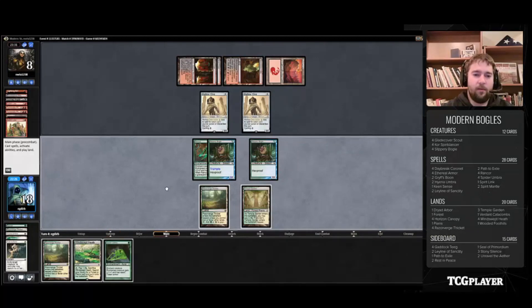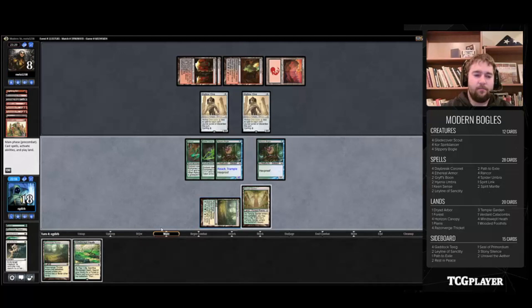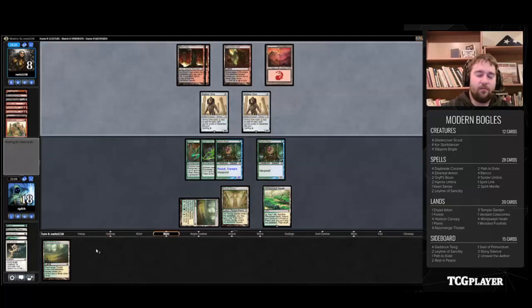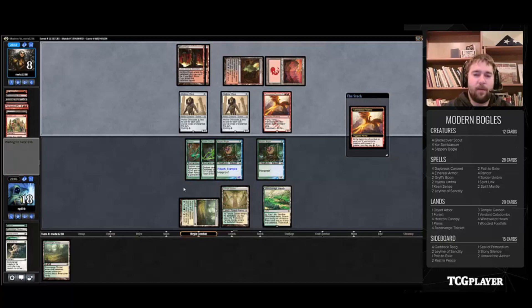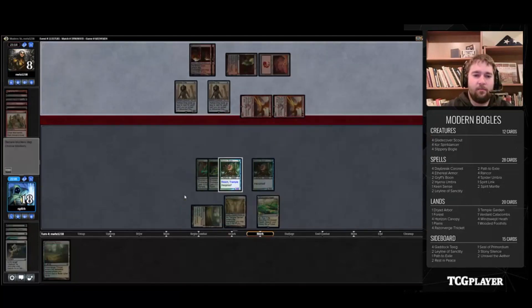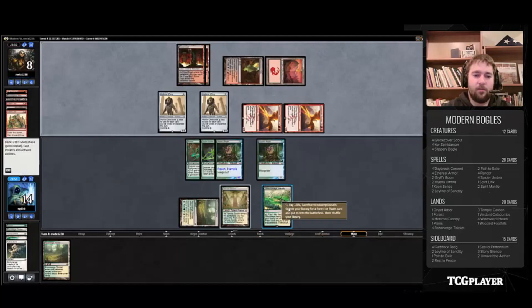We really need something fast. That Hyena Umbra in the graveyard we would love. Gonna have to be content with this Spider Umbra though, so I am gonna cast it. Our Slippery Boggle — we would love it to have first strike. There are so many enchantments in the deck that give it first strike, we just have not drawn one. So now we're in a spot where we can block with it. We're gonna lose our Spider Umbra, but our opponent's actually gonna hold back, so pretty content to just take this hit. I'm gonna thin out the deck a little bit and search out that Dryad Arbor.